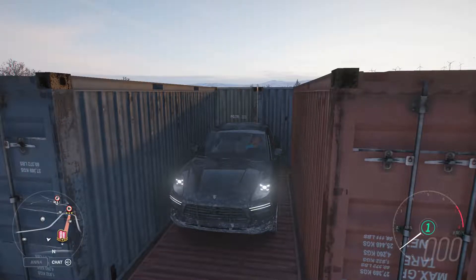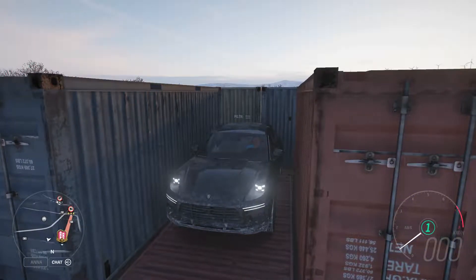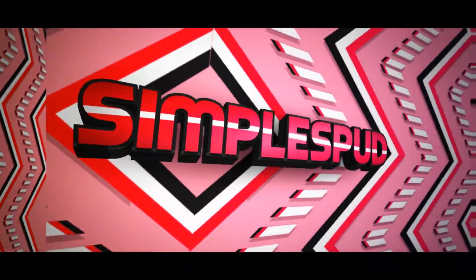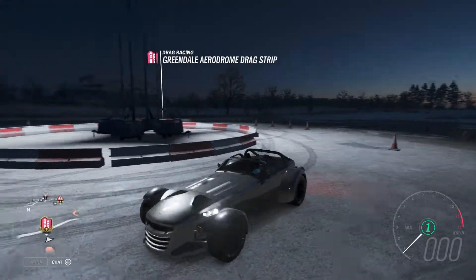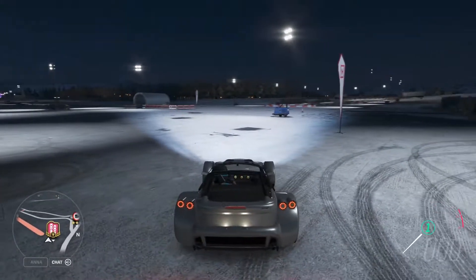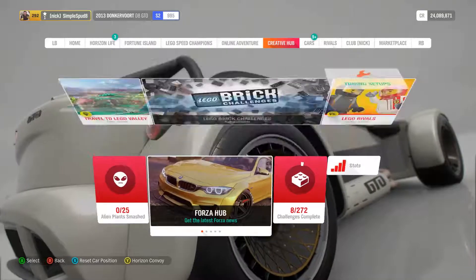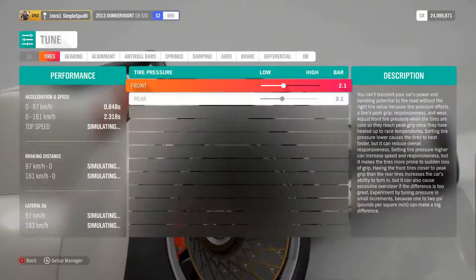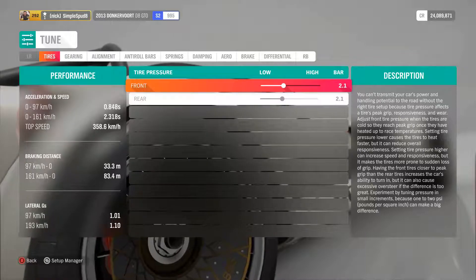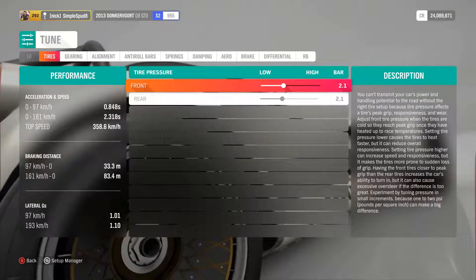Hey guys, welcome back to another video on Forza Horizon 4 where I'll be showing you the fastest car from 0-100kmh. Let's get right into it. So this here is the Donkavor GTO and it is what I believe to be the fastest car in the game. If you come in here and look at my custom tune on it, it does 0-100kmh in 0.84 seconds, which is just crazy.